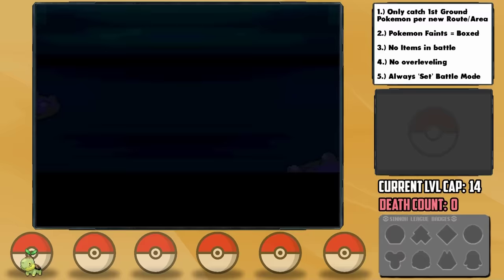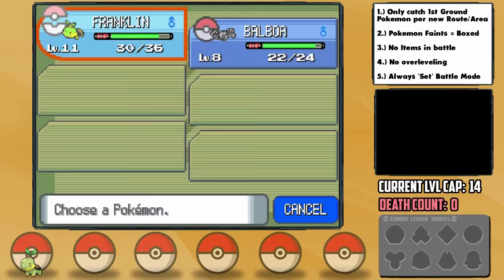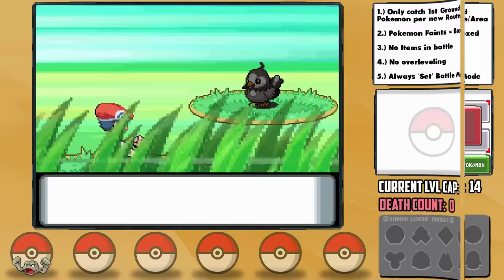With that, our first Ground-type encounter is officially available since we can now access Oreburgh Gate — a Geodude. We successfully catch one and nickname it Balboa. I almost went with Rocky, but decided at the last moment to have just a touch of originality. You're welcome. Balboa ends up having a Quirky nature which is neutral, and I'm 100% on board with that.